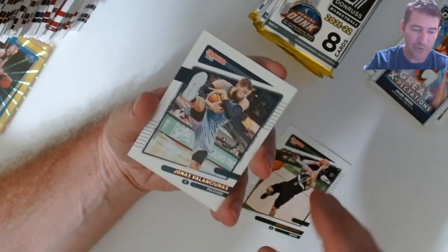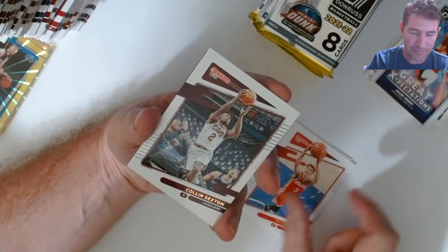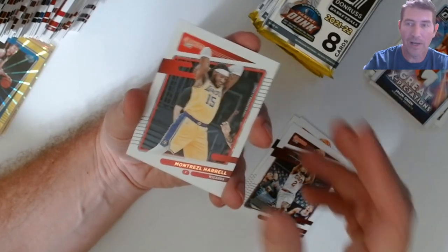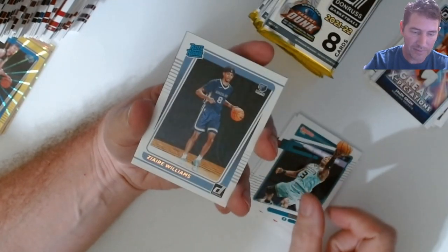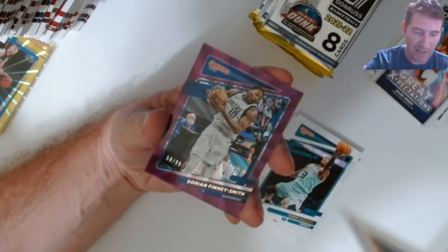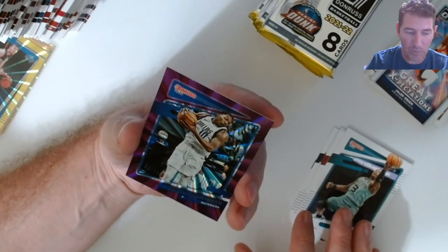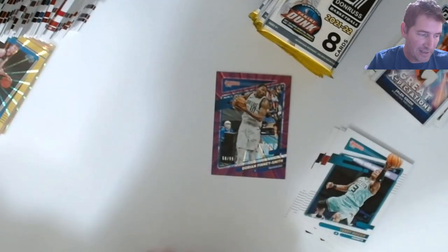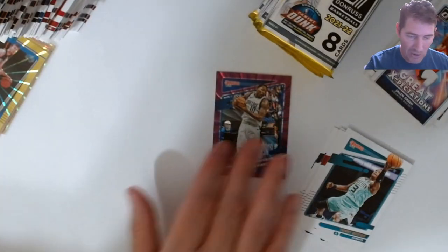Baseball's fighting for draft lottery reform in their labor agreements — I wonder how theirs is going to work. Same ping pong ball system. Zaire Williams — that's like the third one we pulled of his. Oh — we finally got a numbered one! We got a purple! No wonder we haven't gotten any purples — that's the first one we've seen. Number 58 out of 99. I'll sleeve it. Dorian Finney-Smith — I don't know anything about that player at all.